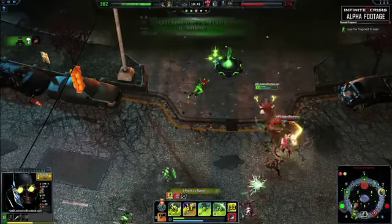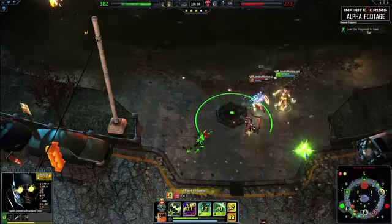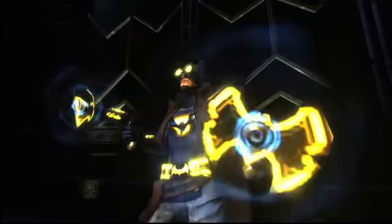Super Speed is a must-have as a stolen power to prioritize repositioning in fights, while dropping a mine helps to zone opponents so you can focus them with your superior ranged damage. Sonically locate your opponents and teach them to fear the night with Gaslight Batman.